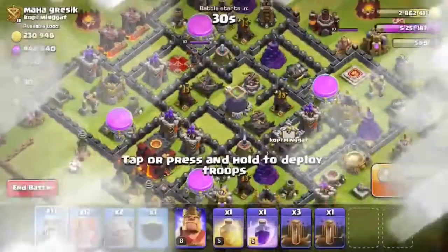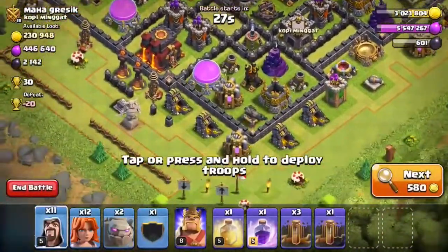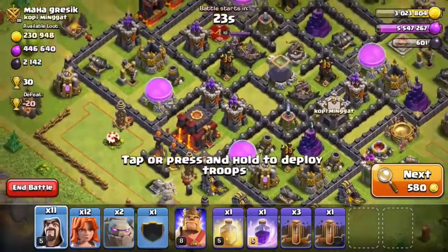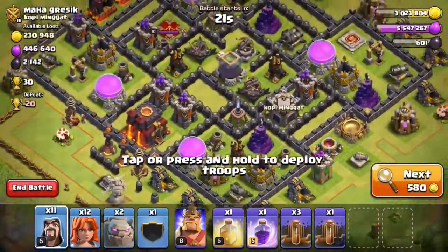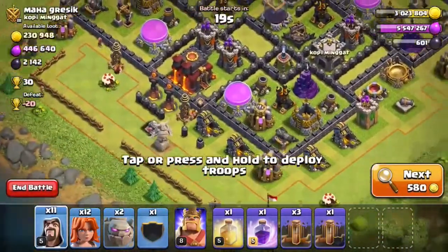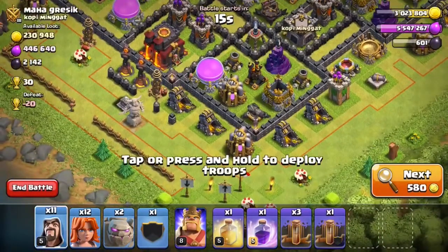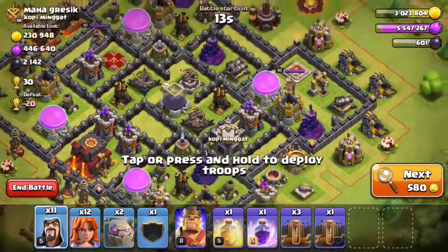Once you get into the higher leagues you'll get matched with harder players. Here's a good example of someone you'd find up there — you could earthquake this wall section open, funnel your valks in, get them to hit the town hall, and that would be an easy one-star.